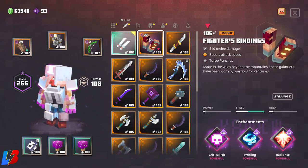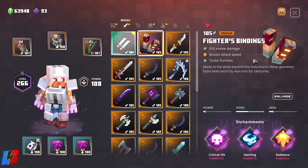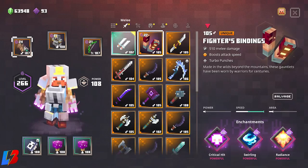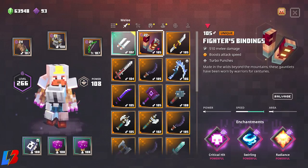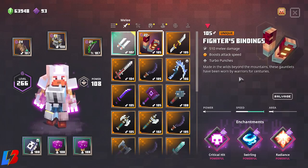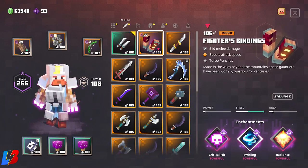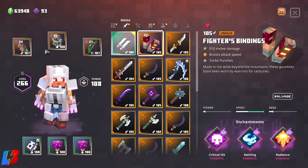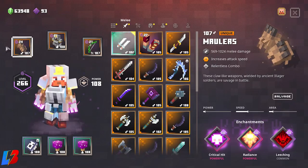I know a lot of people say Fighting Binders are better than the Molars — but all Fighting Binders do is give you a boost to attack speed, which doesn't equate to more damage. I'll have a versus video comparing Fighting Binders to the Molars so let me know if you want to see that. My build uses very similar enchantments between the two, so that comparison will be detailed.